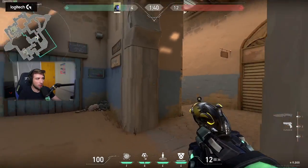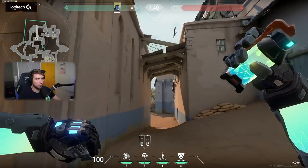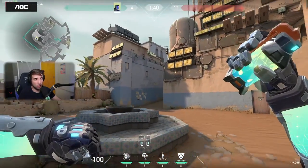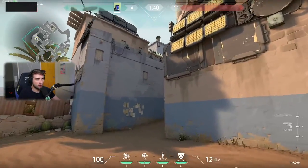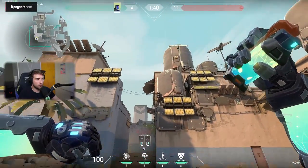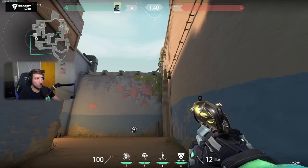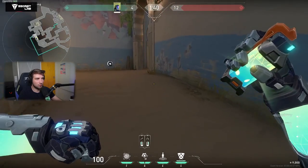The left click activates after 1.6 seconds and then flashes, so it has a longer activation than the right click. It also bounces during that time, so you can do a lot of lineups with it. You can throw it above things and it's still going to flash people, unless it's directly above or behind them — then it flashes for half a second. It can also bounce from the ground.